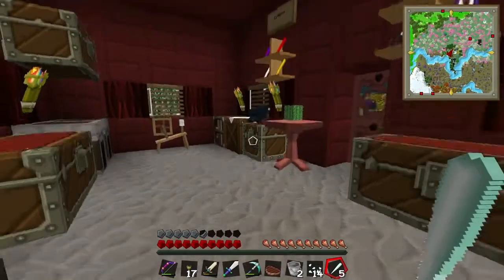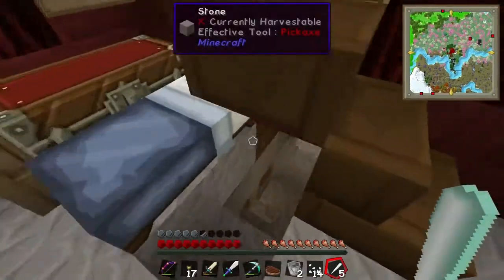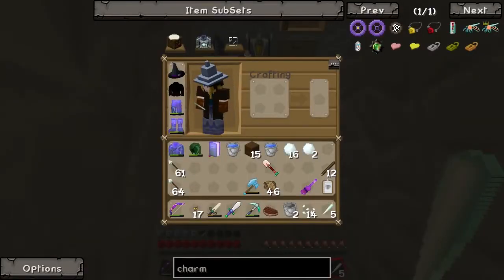Sorry, I was just closing my window. I might be able to make the charm but I'm doubting myself because we need nice cotton I think. I'm trying to see if there's a way to turn disturbed cotton into wispy cotton. Did you get some disturbed cotton?